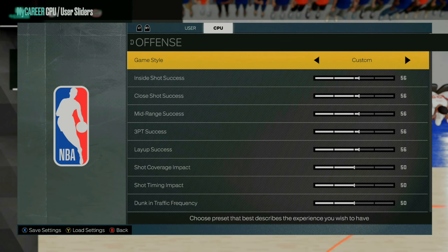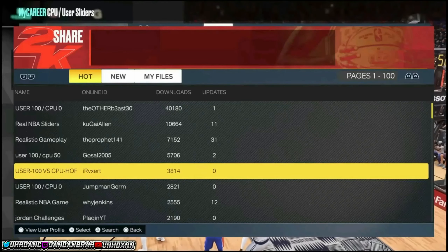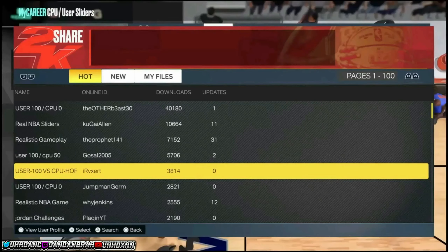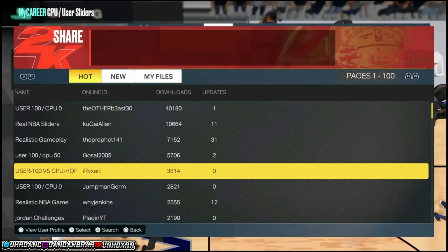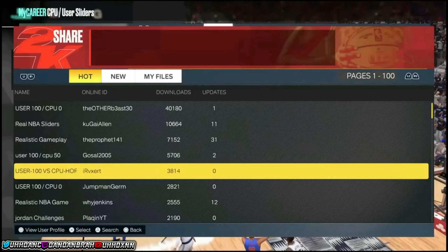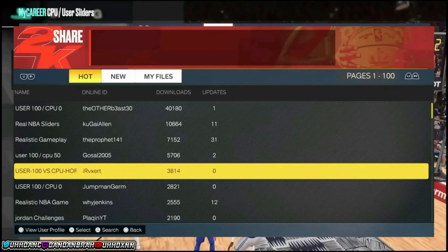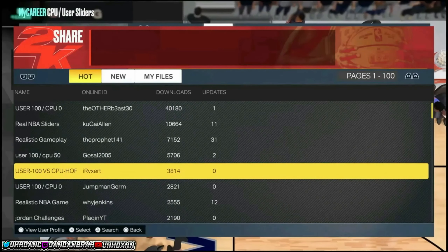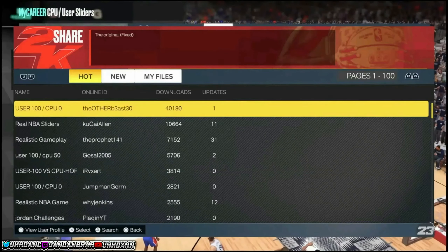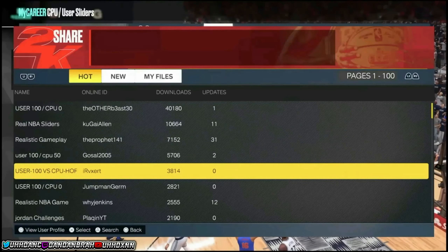If you're on PlayStation, you can hit search as well and find the settings by 'I'll revert' — it says 'user 100 versus CPU Hall of Fame.' Go ahead and pick that file if you're on PlayStation. Do not do user 100 CPU zero, because that will not give you the Hall of Fame multiplier when we glitch this to our mock player games.